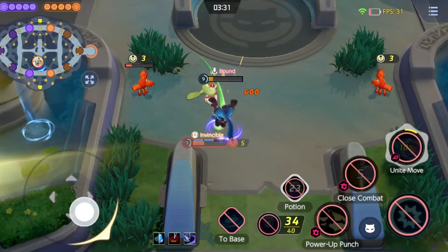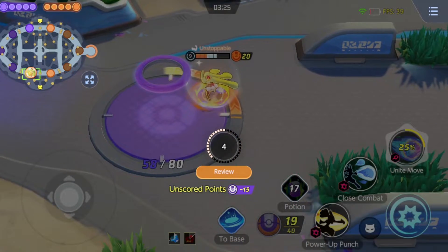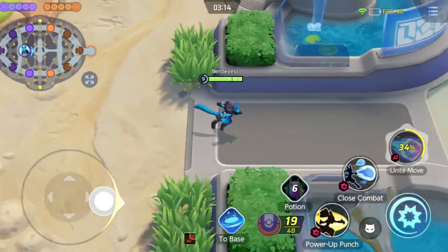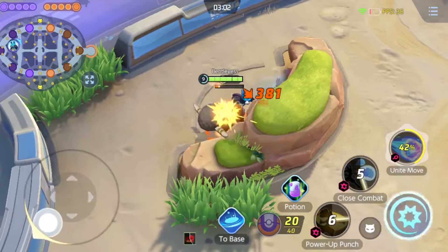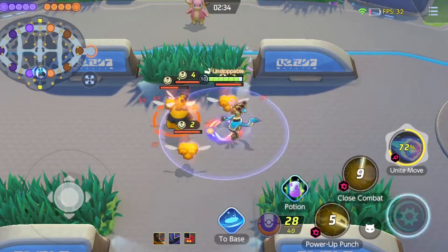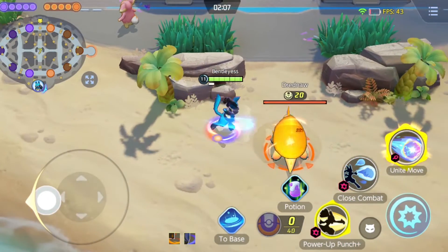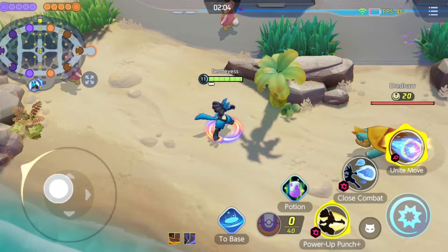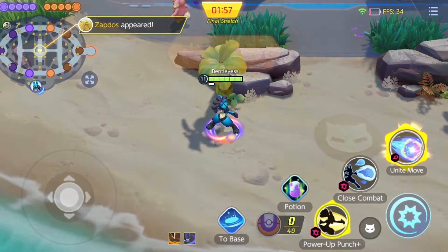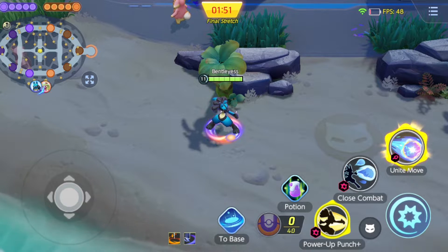He still had his Unite Move — boom, I'm dead. The reason is he used a trick where if the enemy uses their Unite Move, if you instantly use your Unite Move right after, you only use about 10% of your Unite Move and then get the shield from Body Barrier — which is a really good advantage. That glitch with the Body Barrier shield really helped him out; if he didn't do that glitch I would have won that fight for sure.